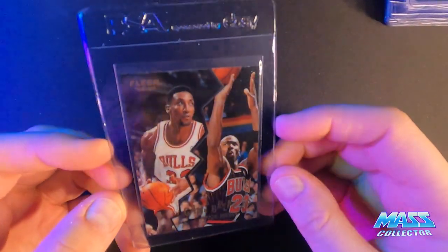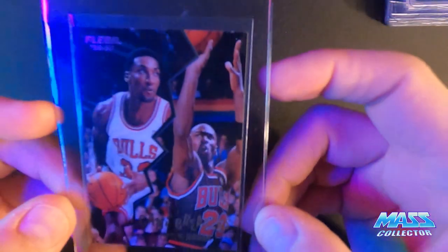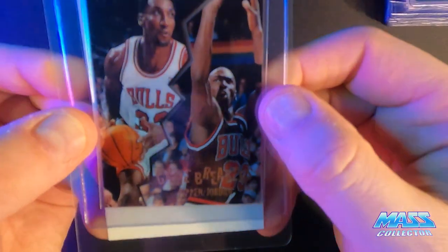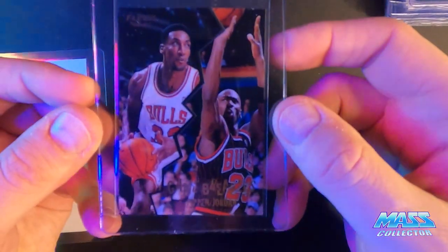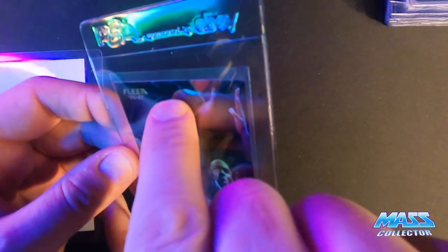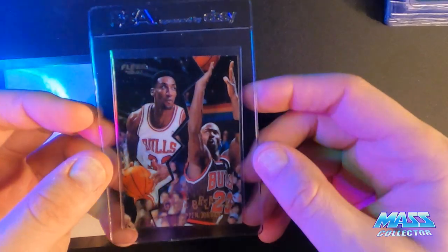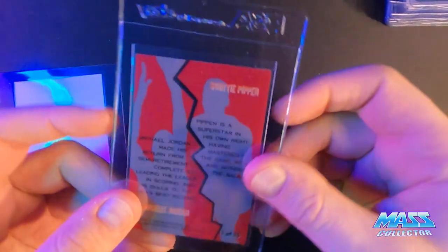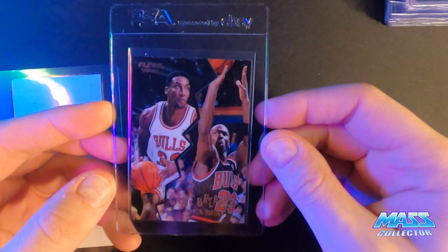This one here is Pippen and Jordan — this is Flair '96 Game Breakers. It's got a translucent, acetate-style card, so you can kind of see through it. There's a crack in the middle and some little manufacturing squiggles on it — I don't know what it is, but it's not coming off. So I know it's not going to get a 10. But it's a pretty cool insert — you can find them, but I pulled it from a pack back when I was collecting.